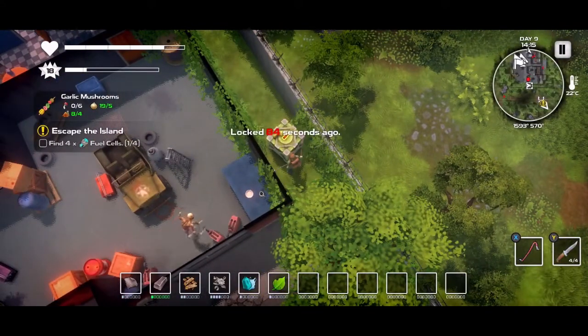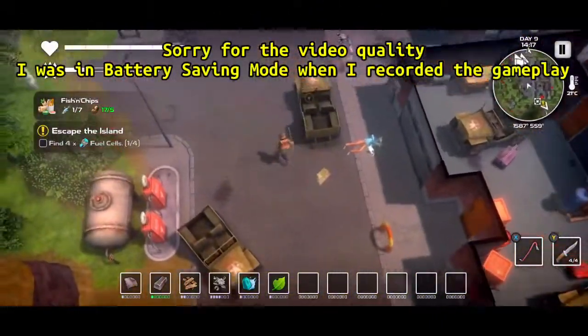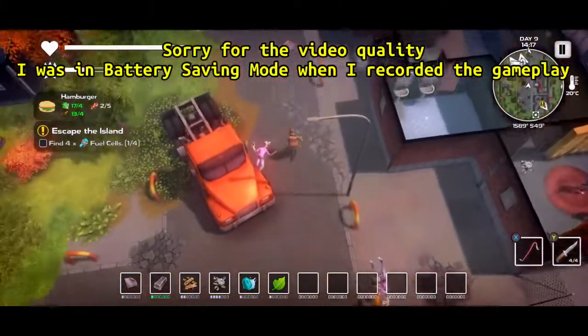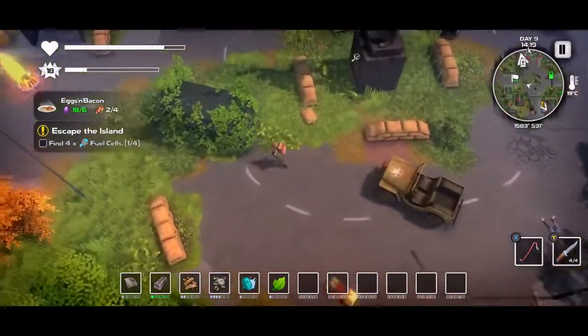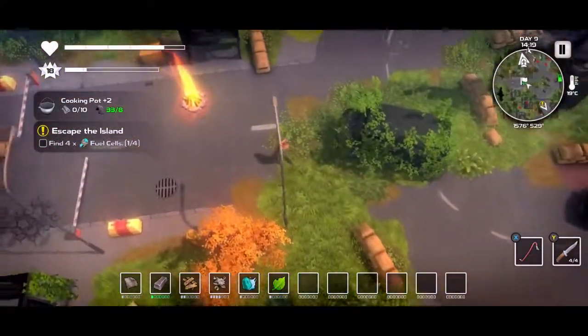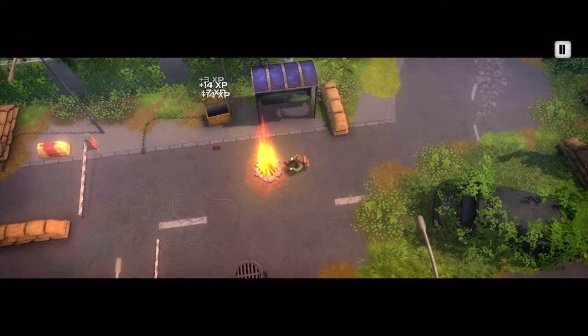Those locked crates were a mystery to me for a while, but at long last I understand them. Here's how they work: each time you go to a campfire, the time counter of all the crates resets. So when you can't open a crate, it is showing you how long it has been locked.